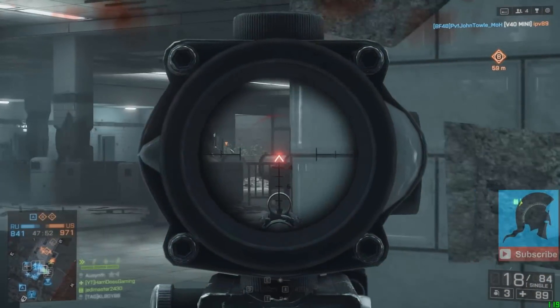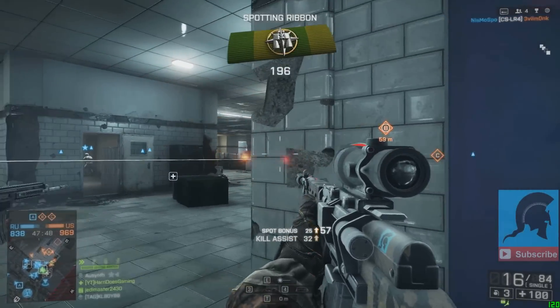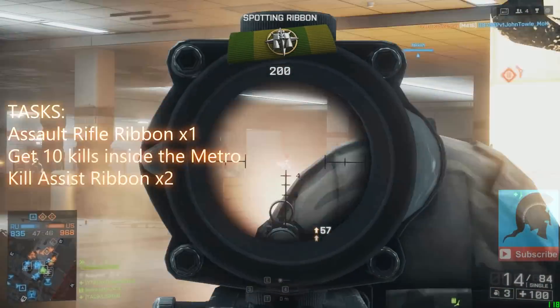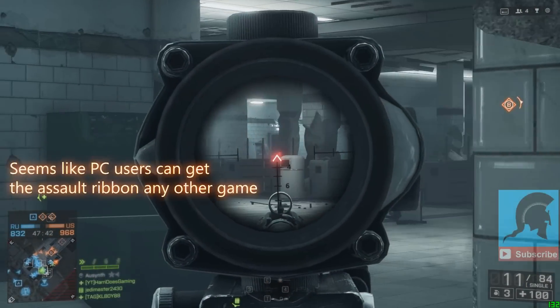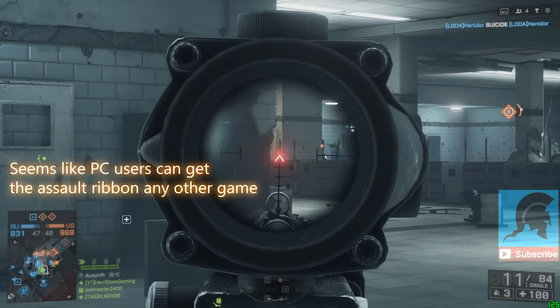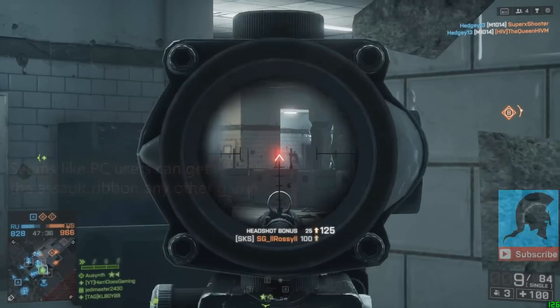Welcome to my unlock guide for the F2000 assault rifle. You need to complete three tasks: one assault ribbon, ten kills in the Metro, and two assist ribbons. I didn't need to get the assault ribbon on PC in the same game as the other two tasks, but that might not be the case for you.